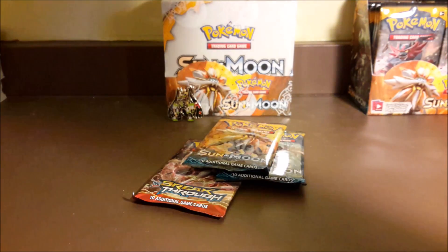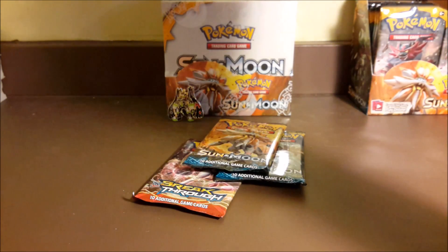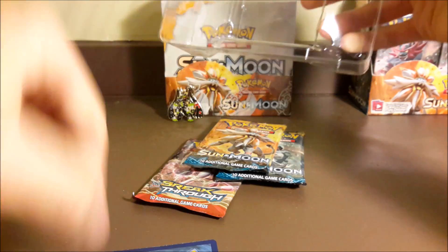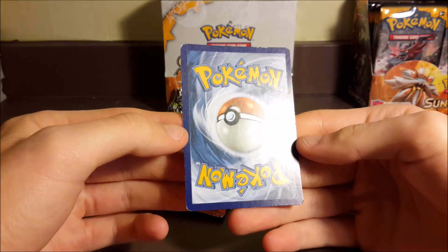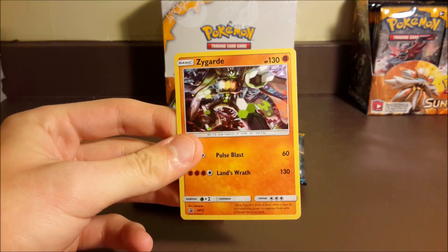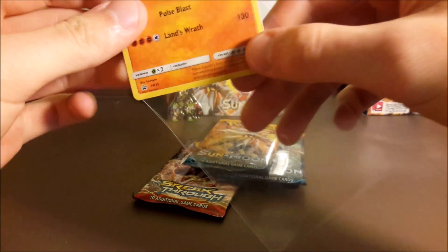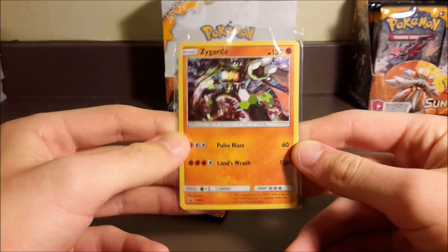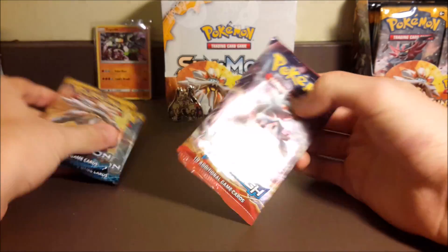Zygarde Complete Form — set him back here — and our promo. Not sure how I'm supposed to get this out. Well that's the best I could do; I don't think it's damaged at all. Nope, it looks pretty good. So we got the Zygarde promo there — this is SM15 — so we already have 15 promos. Set him back here: two Sun and Moon packs and a Breakthrough. Let's open up Breakthrough first and save the two Sun and Moon for last.